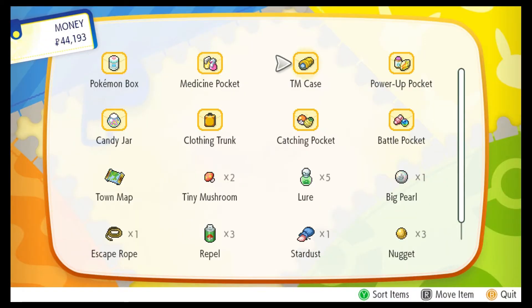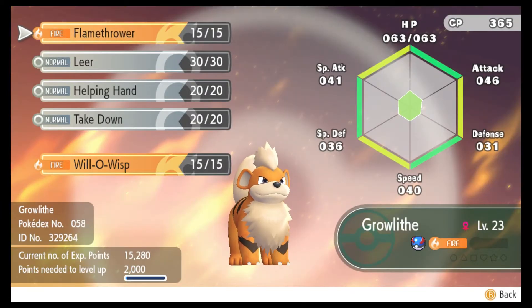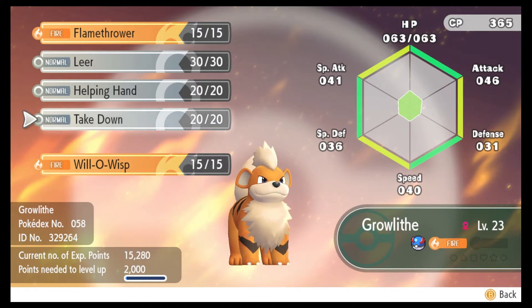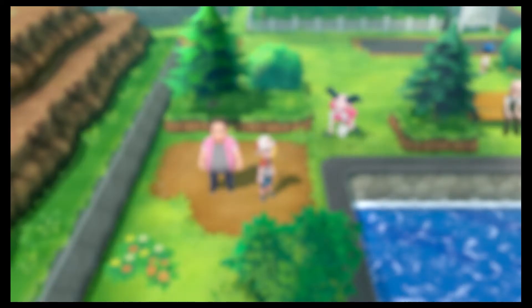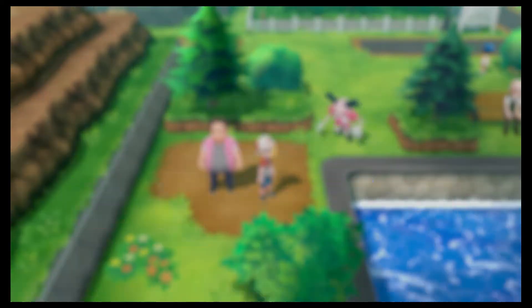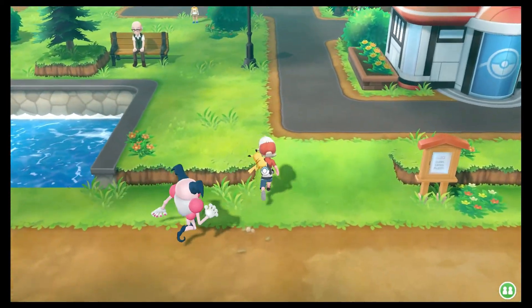I'm looking at who can learn that right away because that is a fantastic move. Will-O-Wisp — Growlithe can learn it, but that's it. What can be replaced with Will-O-Wisp? 85% accuracy, inflicts the foe with a burn — it only burns. Let's replace Helping Hand because I'm not going to be doing double battles, so I don't have any use for Helping Hand.